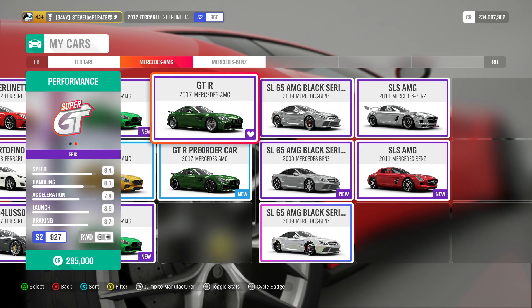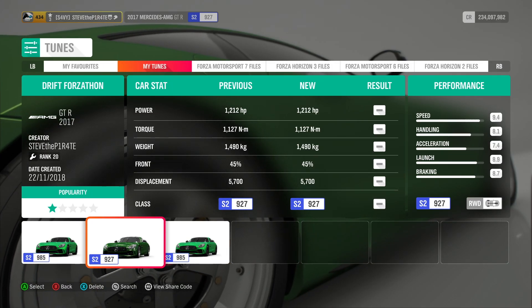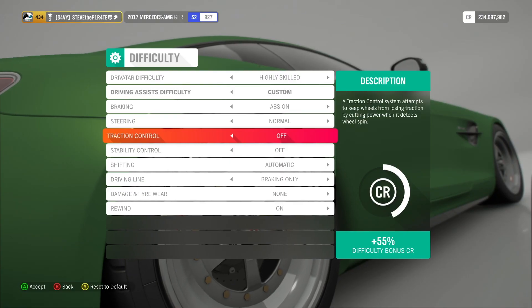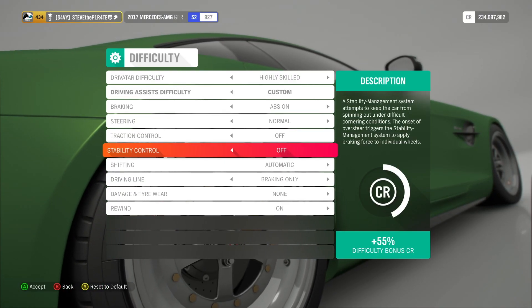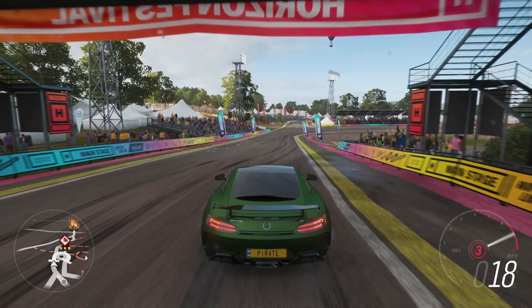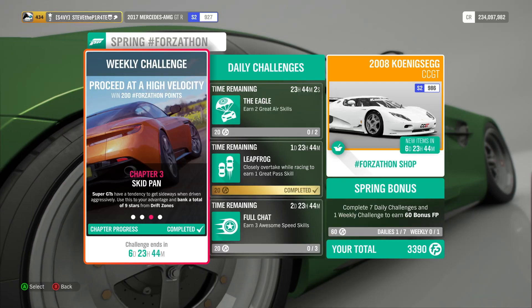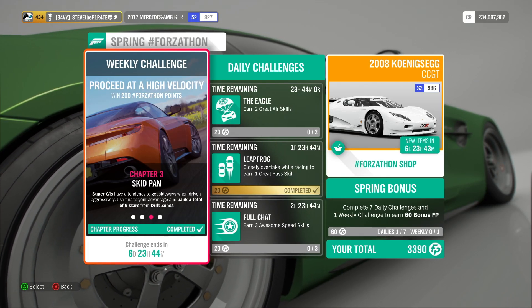For the Drift Zone I'm going to use the 2017 Mercedes AMG GTR with a tune I've created called Drift Forzathon. Turn off traction control and stability control, switch shifting to manual, then just stick the car in 3rd gear and drift around the Drift Zone. And that is Skid Pan completed.